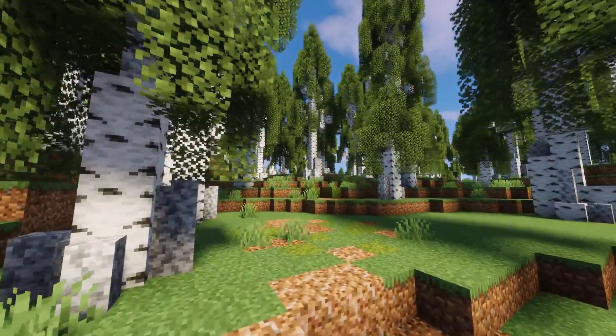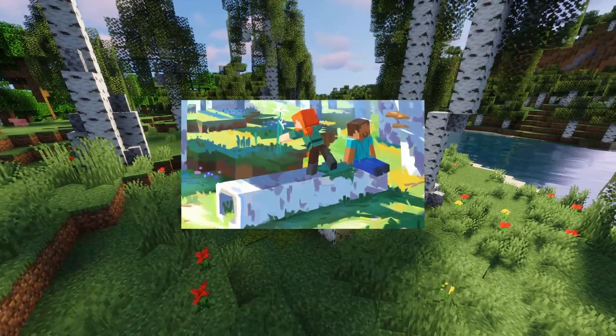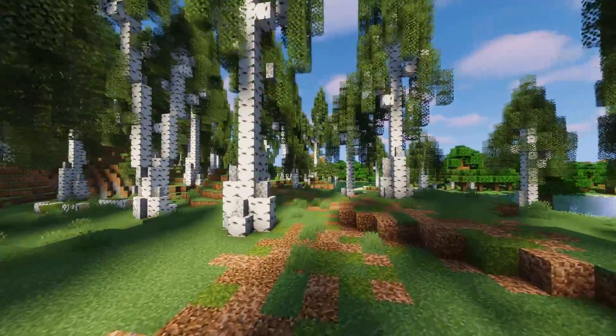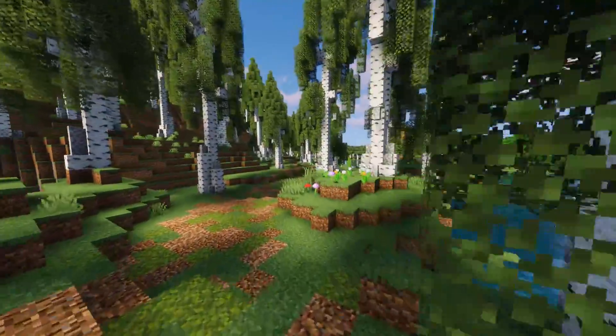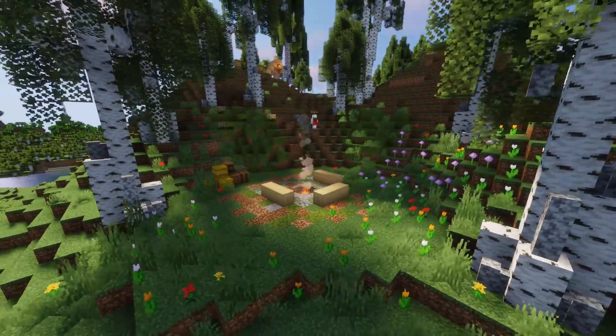But I still wasn't finished, because in the original concept art that sparked my inspiration for this build, you see a fallen log as well as a bunch of flowers. So I went through the entire floor of the forest and placed mossy logs, bone-mealed the ground, and pasted in some custom patches of flowers. And finally, I also added this cozy little fireplace.